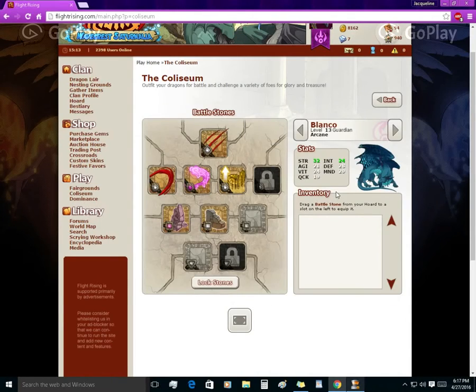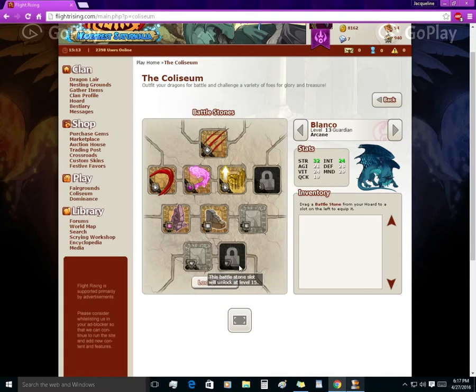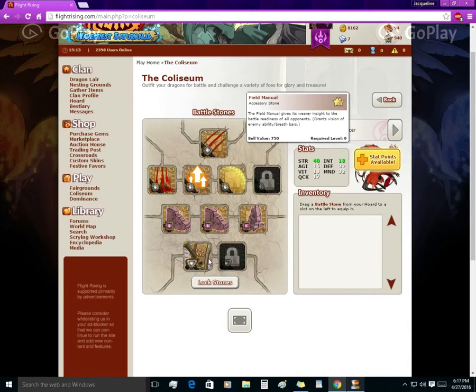Battlestones are objects you give your dragon to grant various offensive and defensive capabilities. There are four types of battle stones: energy stones, ability stones, augment stones, and accessory stones. For example, the field manual is an accessory stone that gives its wearer insight into the battle readiness of all opponents — in short, it grants vision of enemy ability and breath bars, so you can see how much breath an opponent actually has when they use Meditate.